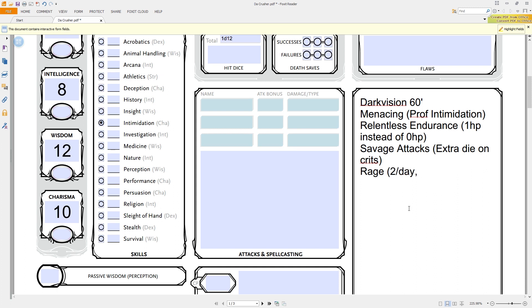The tiefling gets a plus one to intelligence and plus two to charisma. They get dark vision and resistance to fire. Very much like the drow, they get a variety of spellcasting options: Thaumaturgy at will, at third level Hellish Rebuke once per day, and at fifth level Darkness, which I think is quite spiffy.